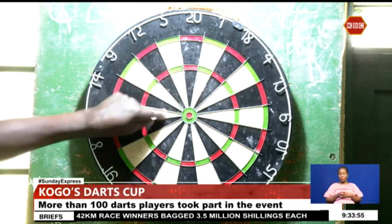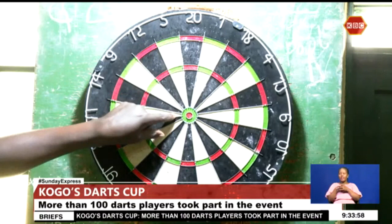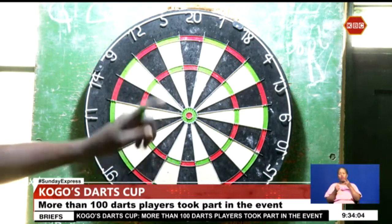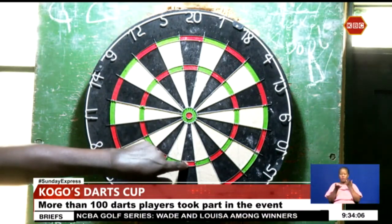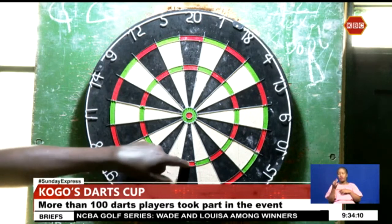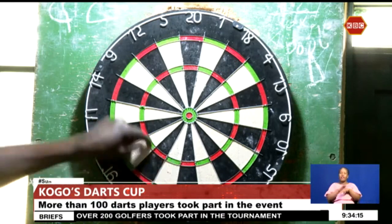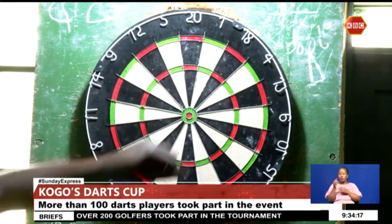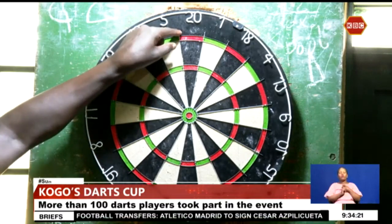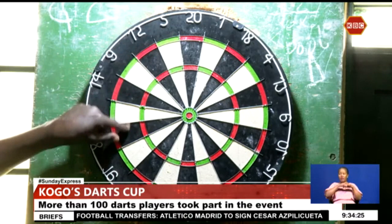We have the inner double ring for the numbers, and we have the triples ring. When you hit, for example, the red triple on three, that is three times three — you get nine points, multiplied by three. And the doubles ring, where you multiply by two — these are doubles, and this is where all the time we finish, doing the finishing points.